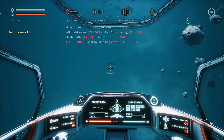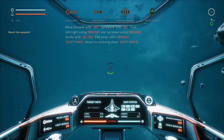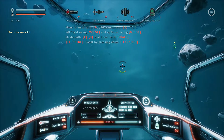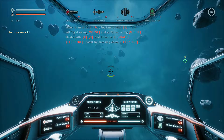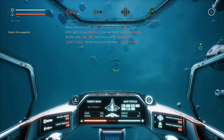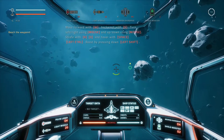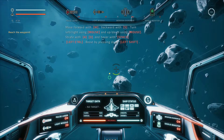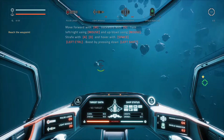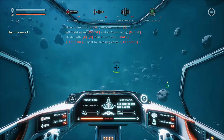Boost by pressing Shift — okay, gotcha. Don't want to waste too much. From what I understand, they don't really go over these controls again — you basically have to go out of the game to look them up, so I've got to commit this stuff to memory. Left Control goes down, Space goes up, and Left Shift is your boost. And of course you've got your strafe left and right, plus basic movement through space. That's pretty wicked, I like it.